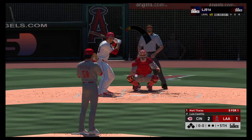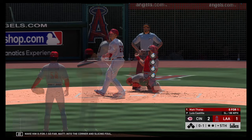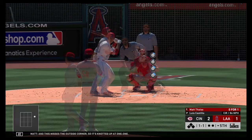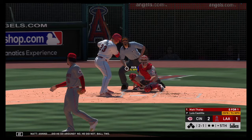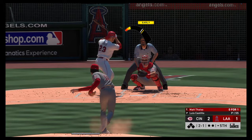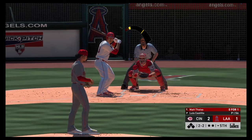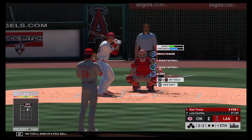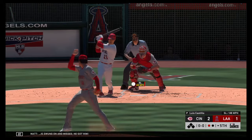At the plate, Matt Sice — flied out in his first at-bat, so make him 0-for-1 so far. Into the corner and slicing foul. This misses the outside corner — knotted up at 1-1. He did not go around — ball two. The 2-1. Lifted down the line in left — that will wind up a foul ball. The 2-2 one more time — swung on and missed, he got him.